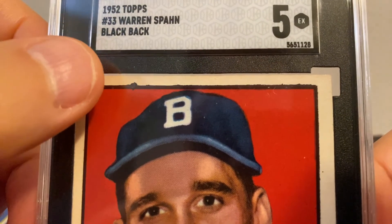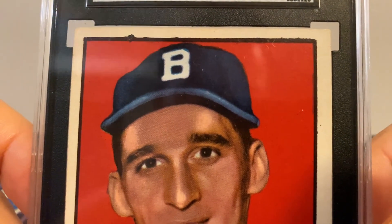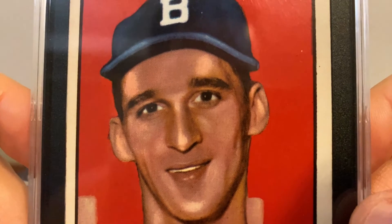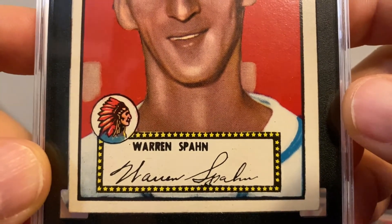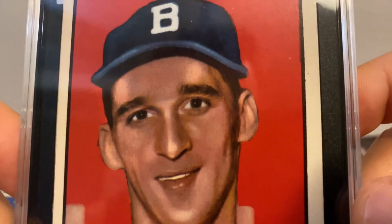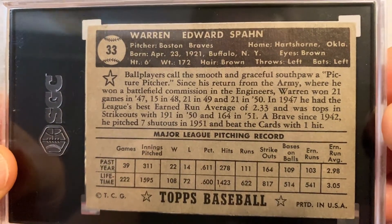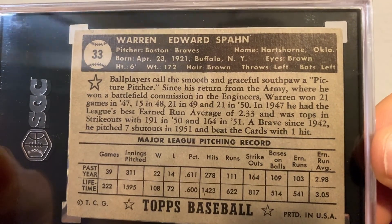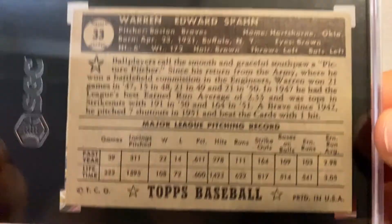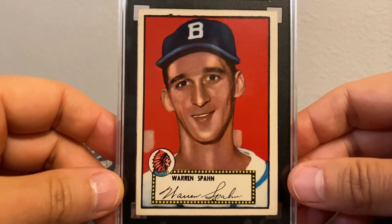Notice that extra ink — extra ink just means really vivid colors, from the printing process. Look at that. Nicely centered. Look at that red background — this is just gorgeous. And here's the back: the back is just clean, well-centered too — absolutely gorgeous as well. Who doesn't just love 52 Topps.